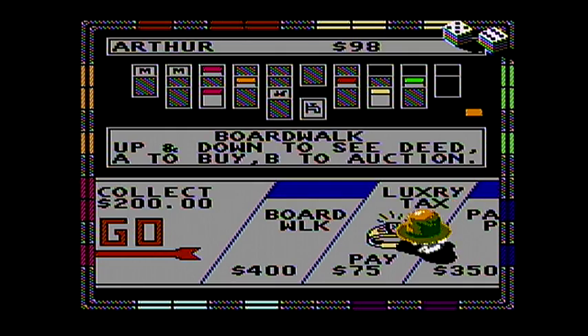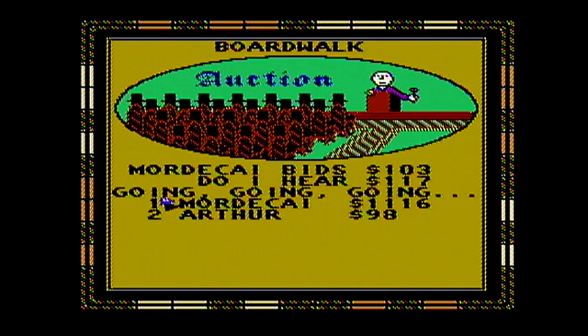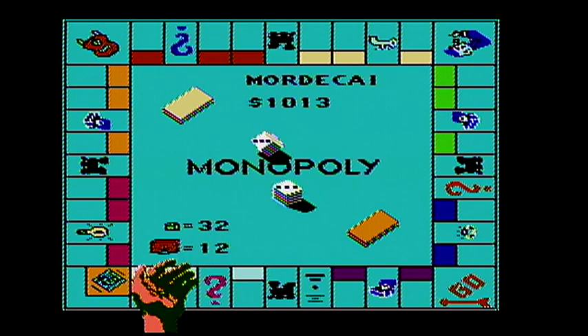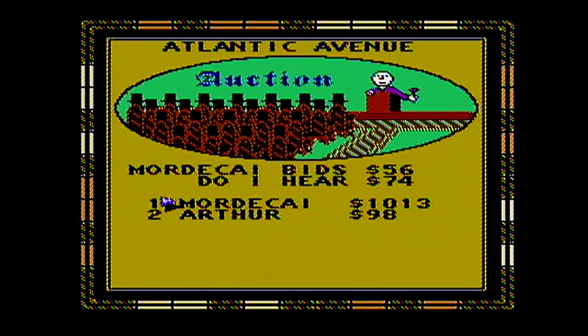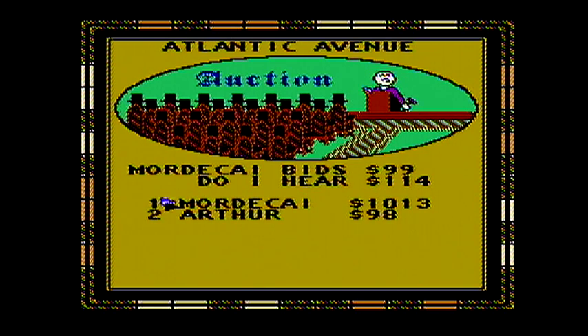Eleven — that is not good for Arthur. That means I get Boardwalk for one hundred and three dollars. That means he needs Park Place very badly, which means he'll need some money. Unfortunately, I now own Boardwalk. And I'll own Atlantic Avenue soon — ninety-nine dollars for Atlantic Avenue, that's a good price. Wow, ninety-nine dollars. Hopefully I can get Park Place.